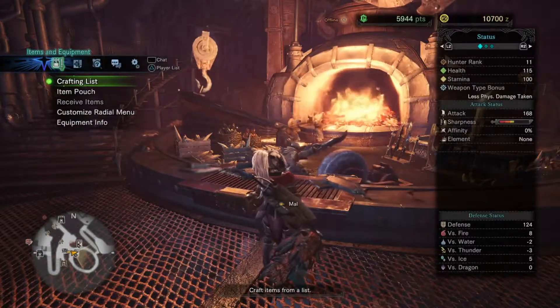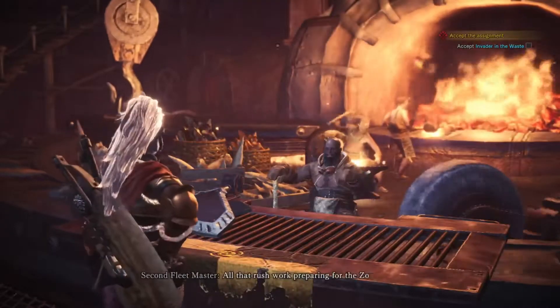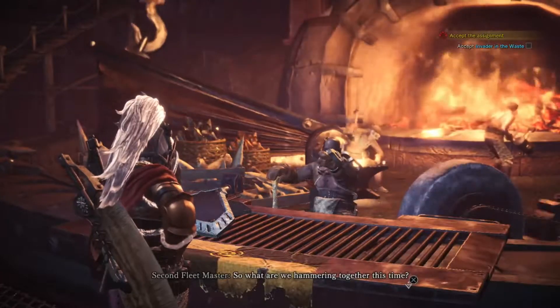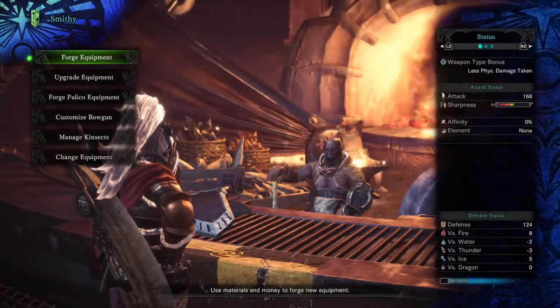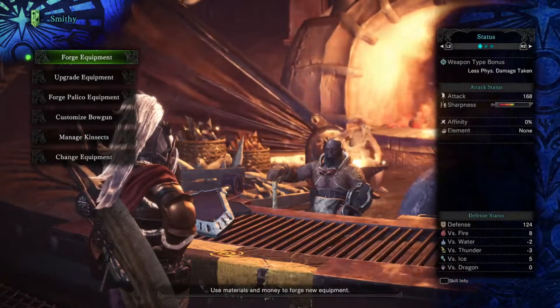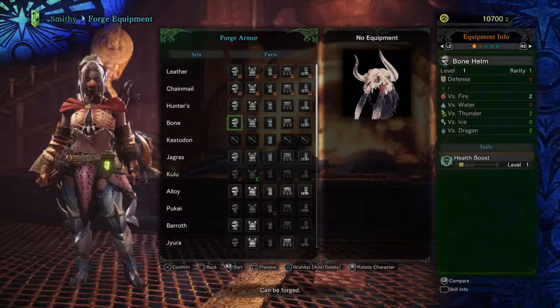My rank is 11, and this is basically a how-to defense guide. Yes, you technically make weapons here, and attack is important, but defense is probably the best thing you want to do when you're first starting out. You can probably make little bits of armor and stuff.